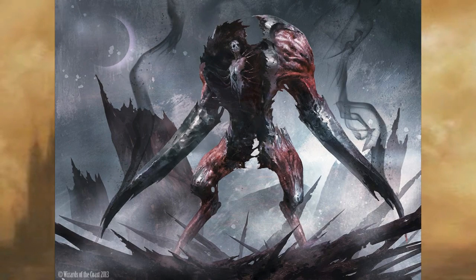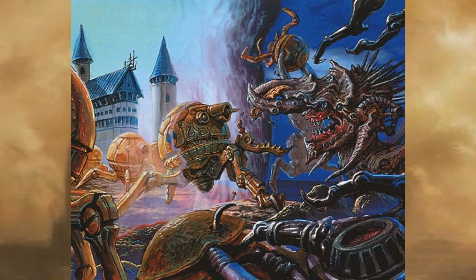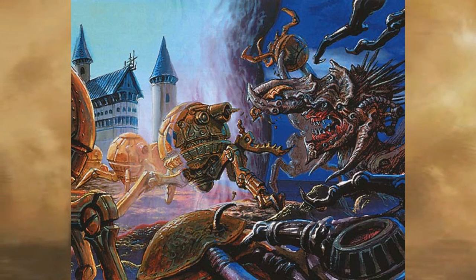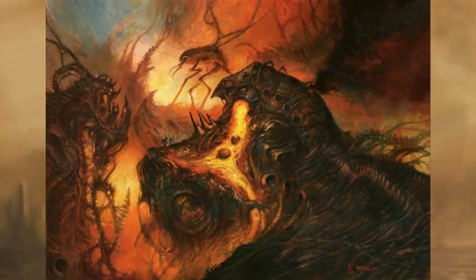The storyline of the Plane Shift expansion was that the Phyrexian invasion was in full gear. While the Dominarian army did have some victories in the beginning of the war, the tide of the war starts going to the Phyrexians. Portals from the Plane of Wrath bring in more waves of Phyrexian invaders, leaving the Dominarian army seeming to lose almost all hope of victory in this massive, bloody war.